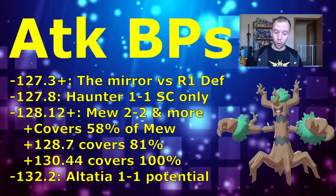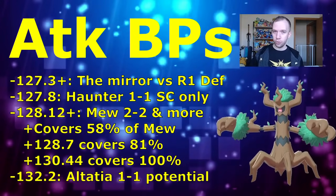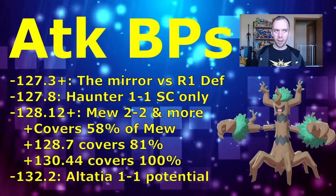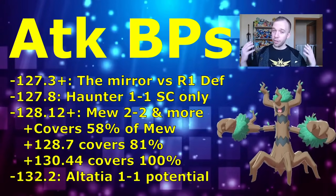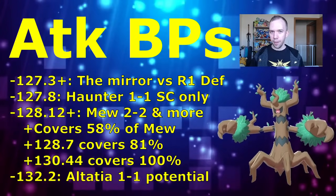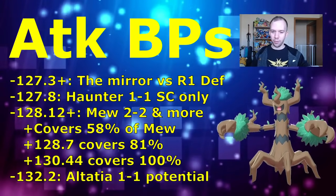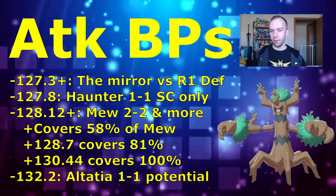If you pump it up to 128.12 or higher, that can allow you to beat Mew in the 2-2 shield situation, and depending on the Mew moveset you could even take it on in the one-shield situation. The 128.12 attack stat covers roughly the top 96 of 216 IV spreads for Mew — your opponent has no control over their Mew IVs, so that covers most of them. To guarantee the breakpoint on Mew you'd need to pump attack up to about 130; the higher the attack, the more potential you have for the Mew breakpoint.